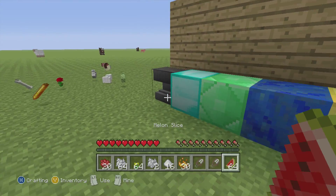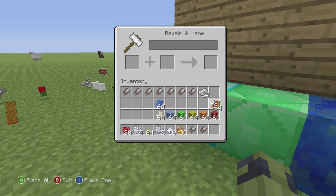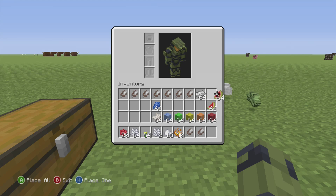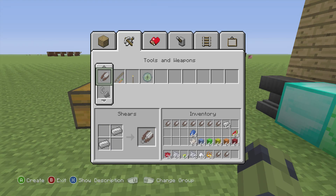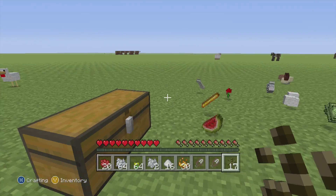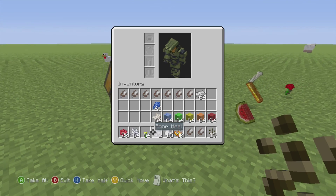Last but not least, melons can be duped to make melon seeds if you need a melon farm. Okay, I'm pretty sure that covered everything — oh wait, no it didn't.